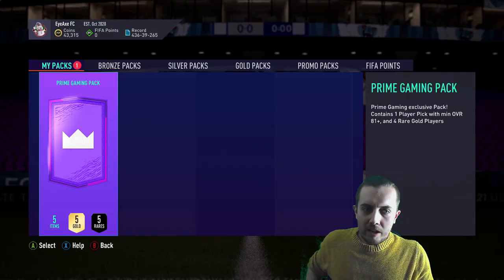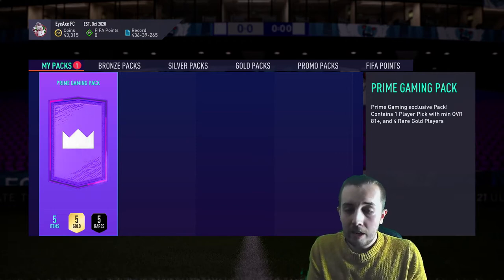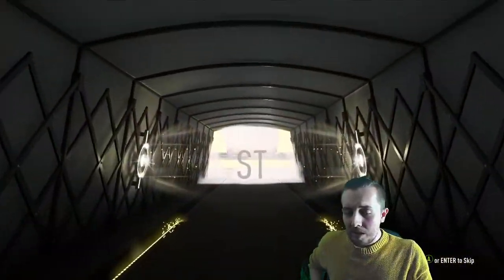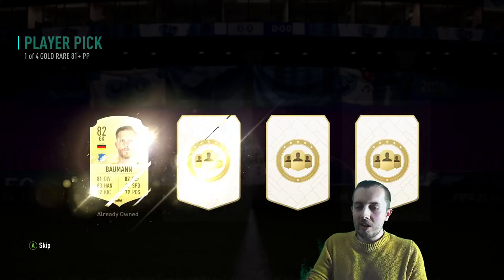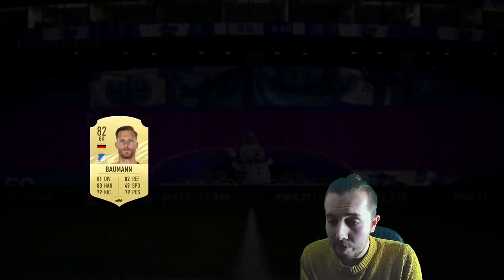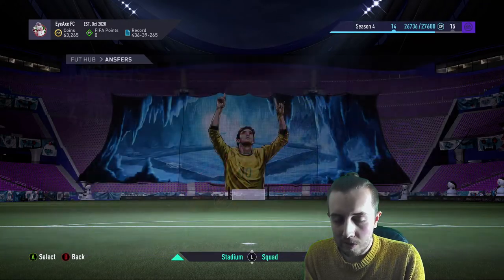Two packs left - can we end with a third board? The prime gaming pack is for having Amazon Prime linked to your EA Sports account. It contains one player pick with a minimum rating of 81 and four gold rare players. We get a board - Zapata, Colombian, but it's not tradable so it really doesn't matter. Our 81 plus player pick - Cristiano. I'm going to take Bowen instead because mine is tradable. He sells for about 1,500 coins. Haaland has sold - very nice!